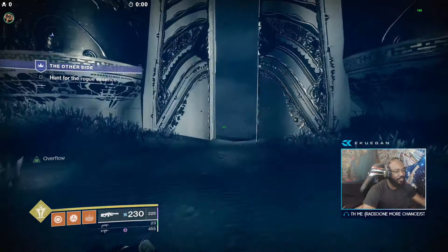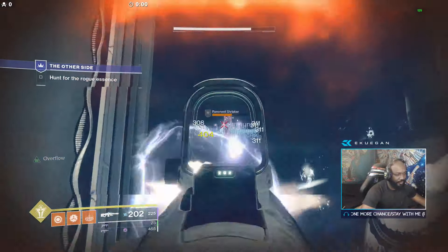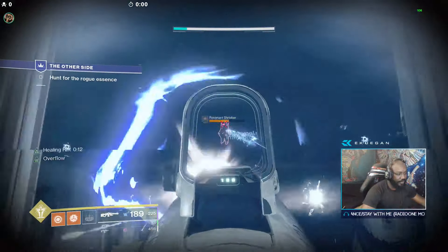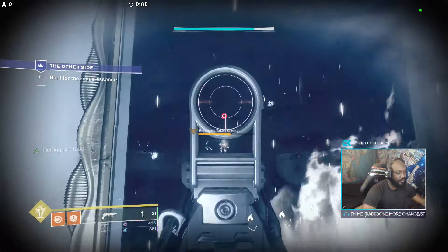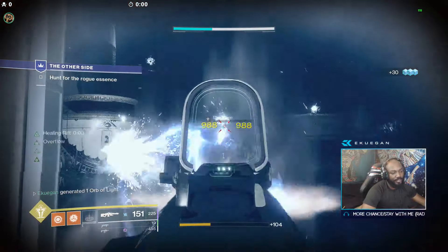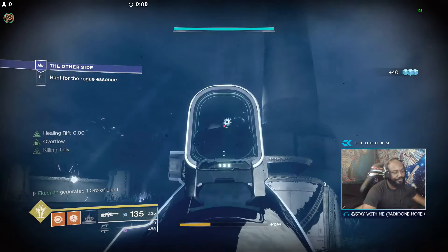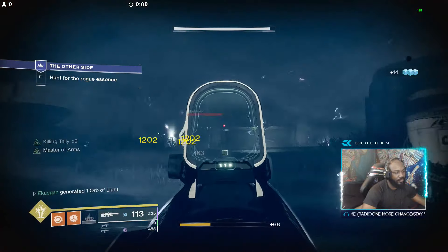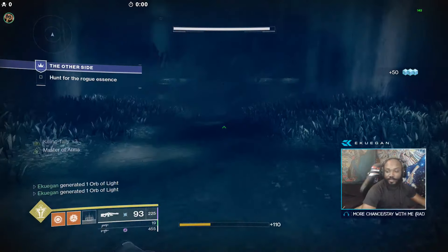When you get into this room, look at the center. I normally like to drop back just because of the shrieker in the center. Put up the rift, work on the night. If you have Mountaintop, use it; if you don't have Mountaintop you can still use the LMG. They got the blights — you can shoot them. I saw a bunch of heavy ammo in the back, I'm gonna go for it real quick.